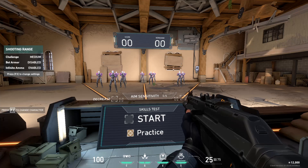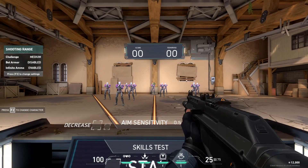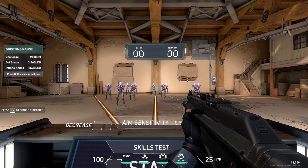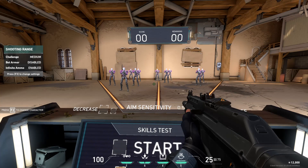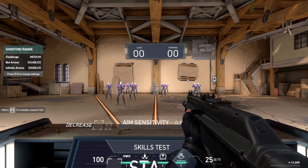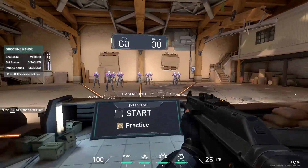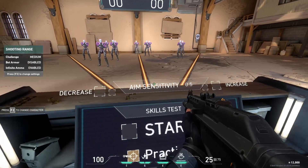I used to play on super high sense, and then I was like, I probably need to lower it because in Valorant, low sense is really good. It teaches you to have good crosshair placement because if you have your crosshair up here and you need to hit the heads, you're not going to be able to flick with a lower sense. For me, I liked going with a low sense, but if you want to be able to flick really fast, then you're going to go higher sense.